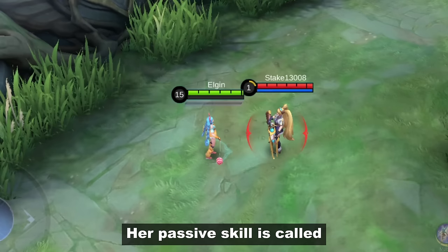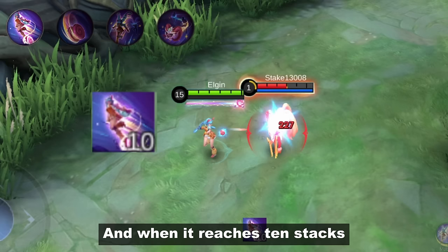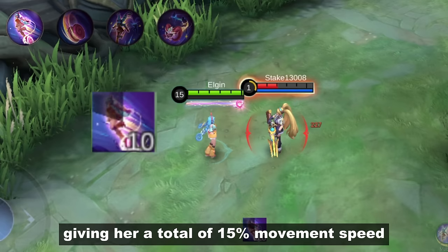Her passive skill is called Performer's Delight and it gives her 1 stack each time she deals damage. Each stack grants her 0.75% movement speed and spell vamp. When it reaches 10 stacks, the effect is doubled, giving her a total of 15% movement speed and 15% spell vamp.